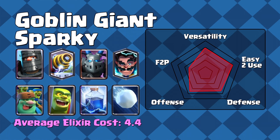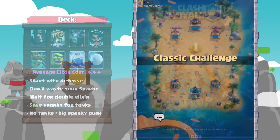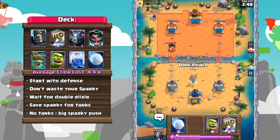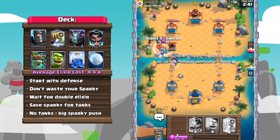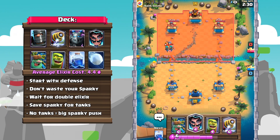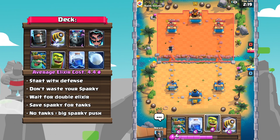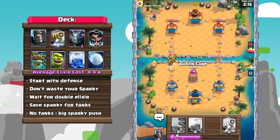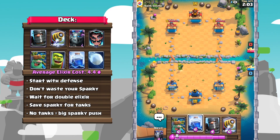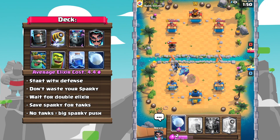Number one: Goblin Giant Sparky. This is a deck that has been pretty popular in the past few metas, but it's just gotten even more popular. It's most likely due to a decrease of Pekka Lightning decks, which have since been replaced with more poison in the past few weeks. This means that Pekka players not only lack a good way to reset a Sparky, but they also lack ways to take it out, resulting in the Sparky just getting so much value everywhere. This also applies to many other decks where the snowball in place of a zap means that players struggle to have a proper answer.